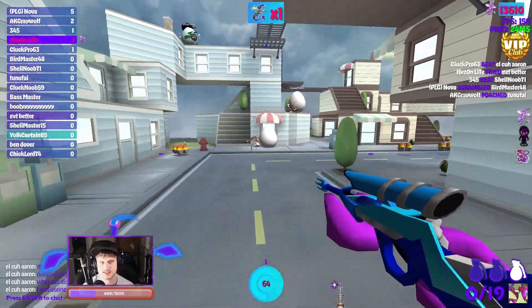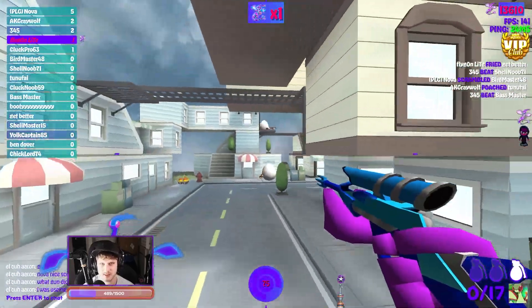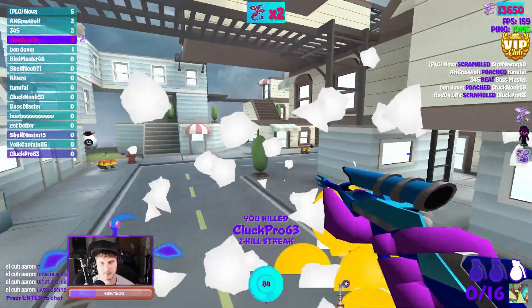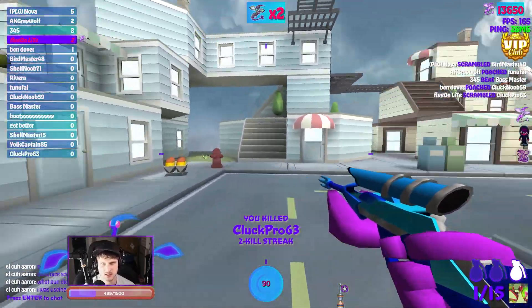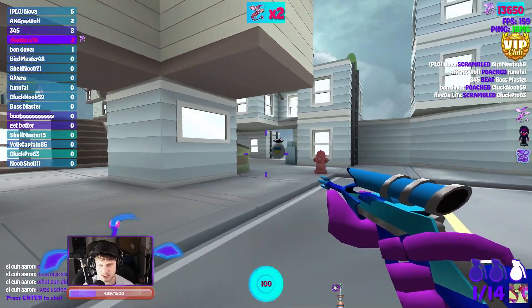All the scope does is scale the view up — it doesn't actually increase your accuracy. In a lot of FPS games your weapon becomes more accurate when you're zooming in instead of hip firing, but that doesn't seem to be the case in Shell Shockers.